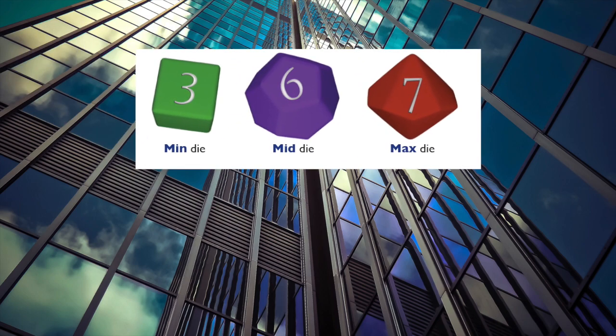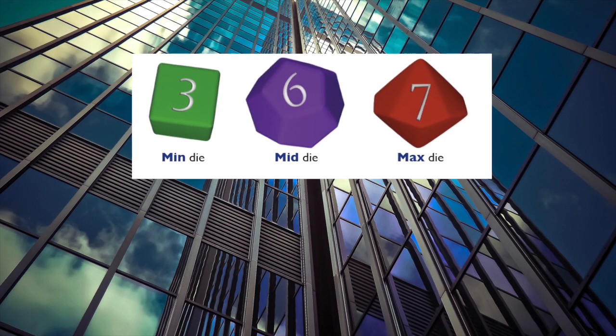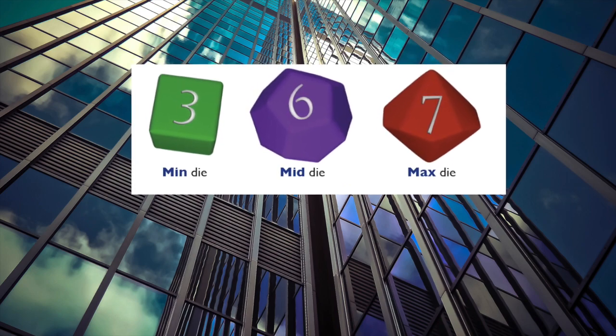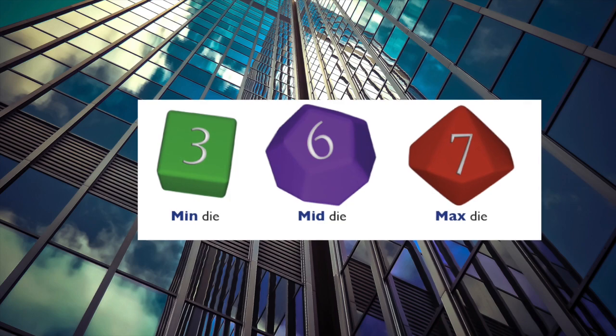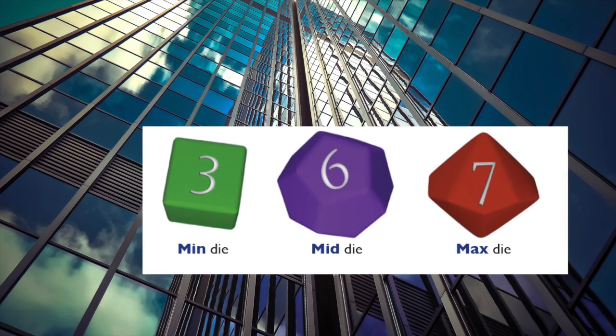So for every action, you will roll a pool of three dice. By default, the result of your action is determined by the middle value of these three dice, called the mid die. The lowest roll is called the min die, and the highest is the max die.